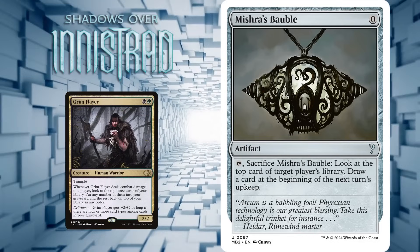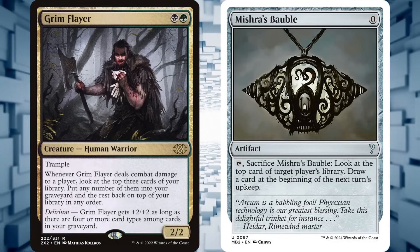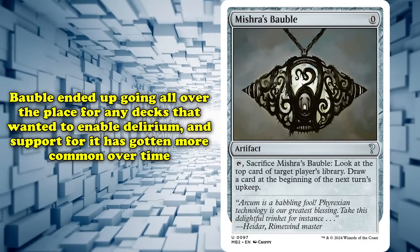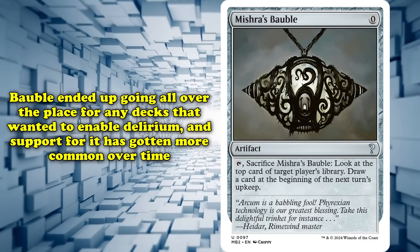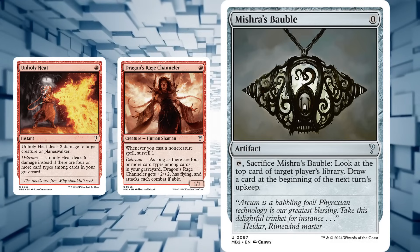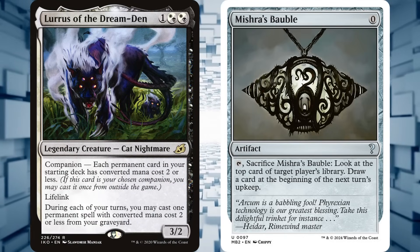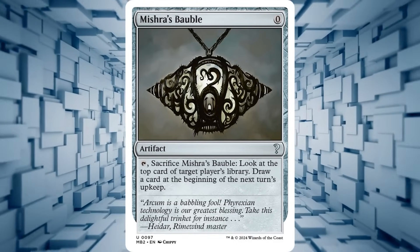That all changed with Shadows over Innistrad, where they released the Delirium mechanic — a mechanic that gives you a bonus if you have 4 or more card types in your graveyard. This meant that Bauble putting an artifact into your graveyard went from helpful to premium. Suddenly Bauble was everywhere, the go-to artifact for any deck wanting to turn on its Delirium cards. Delirium has gotten more cards over time — Unholy Heat and Dragon's Rage Channeler from Modern Horizons 2 are incredibly powerful and basically staples in red decks. Mishra's Bauble is an incredibly powerful card, but it can't hold a candle to the number one card on this list.